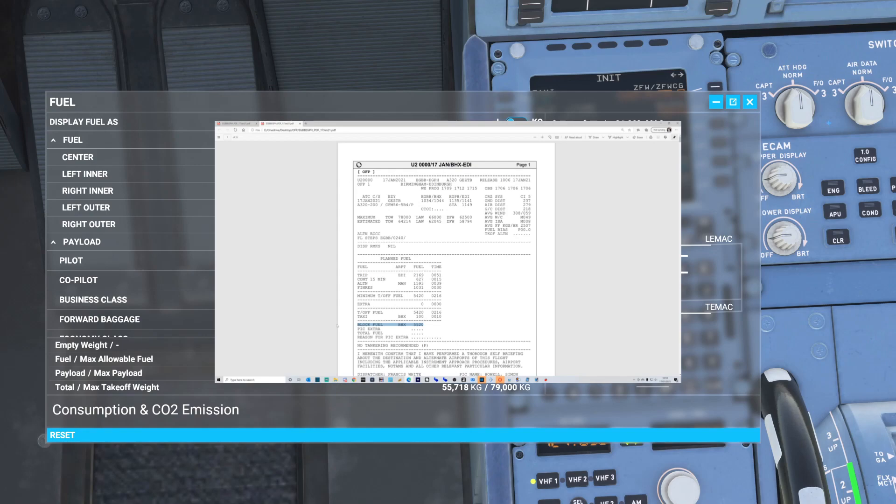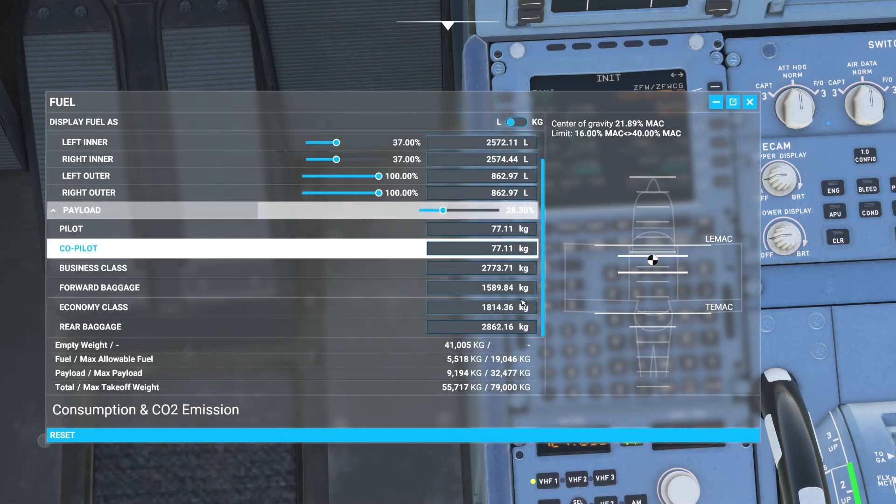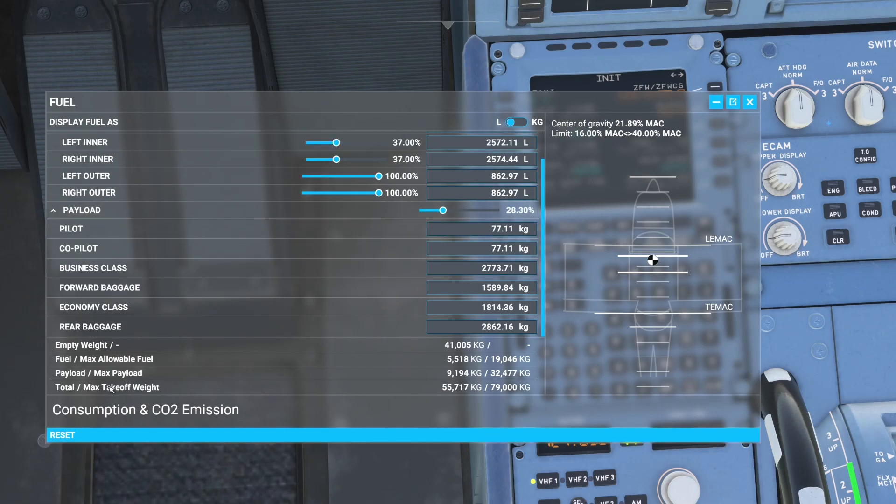We can see that our maximum takeoff weight is 780,000, but our estimated is 642,100. At the bottom, our current takeoff weight is set at 55,712 — so you're far too light, hence why you zoom around when you're taxiing like a rally driver and you take off like a rocket.